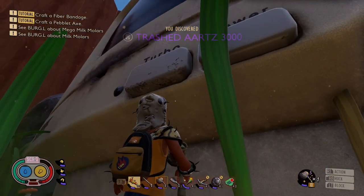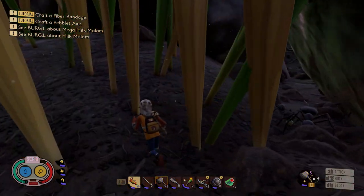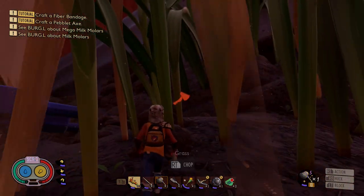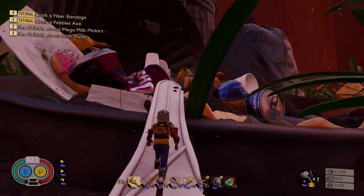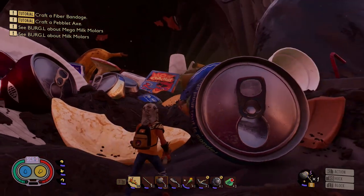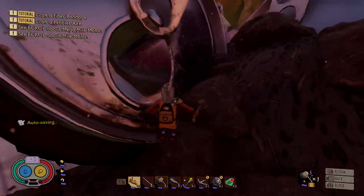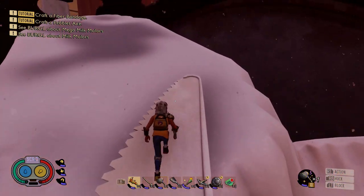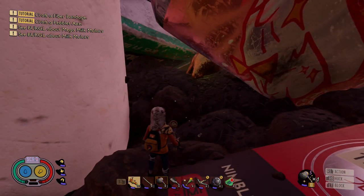Now you can see we have the trashed arts 3000. We basically need to get up high to get the next one, so we're going to run through here by the side of the computer. You can see the computer there and the trash bin — go all the way around it and then inside the actual trash lid. Again, be warned there's lots of toxic gas in this area. Climb up, drop down, and there you go — here's the gold one.